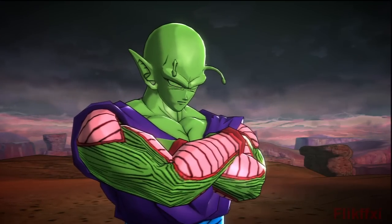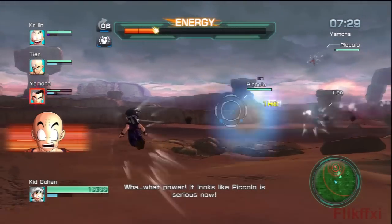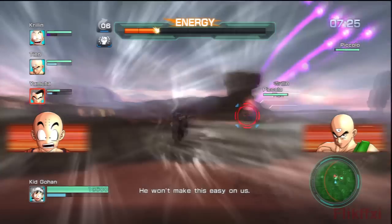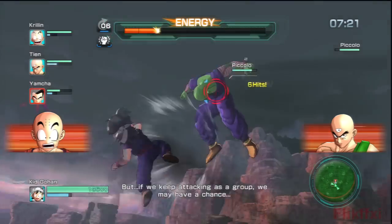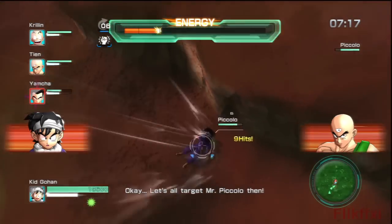Now it's just one Piccolo and he powers up. He's using his — Hellzone Grenades? If you let him use it again, they heat-seek on whoever he's locked on to. So that's why you want to get in there and stop him ideally.